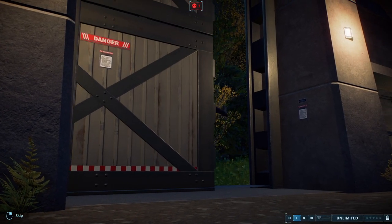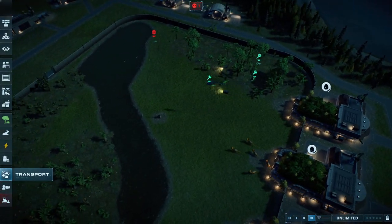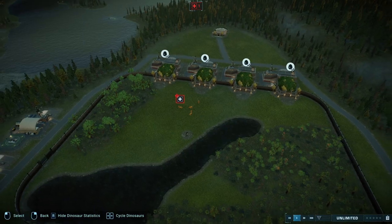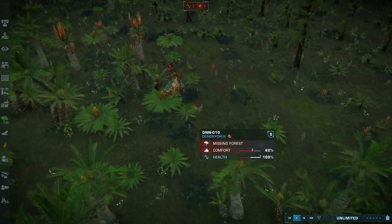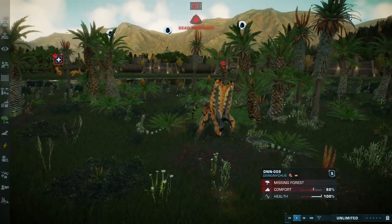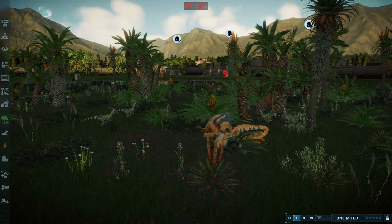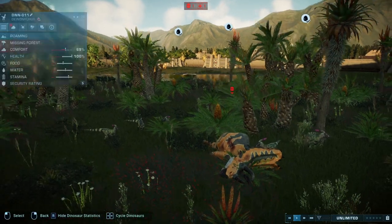Let's chuck a Pentoceratops in the ring. They managed to take down the Para relatively easily. Let's see if they can take on a Pentoceratops. Look at them — one, two, four of the buggers on the Pentoceratops? No, there's five of them on him. Yeah, this Pentoceratops is done. Stands no chance against five Deinonychus. That was quick. They just splashed him with ease.